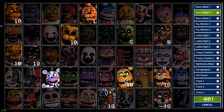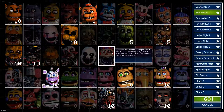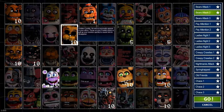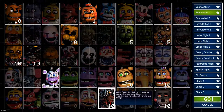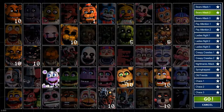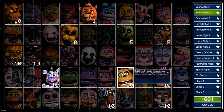Molten Freddy is like Freddy Fazbear in that he'll only attack when you pull up the camera, but he'll be in your front vent. To close that vent press W. So before opening the cameras, press A to stop Freddy getting in, then press W to stop Molten Freddy getting in. Open up your camera, do what you need to do, close it, then press A and W to open the vents again.